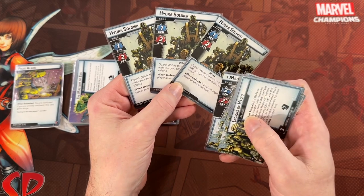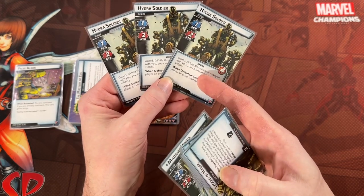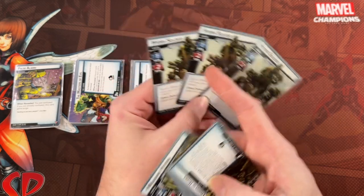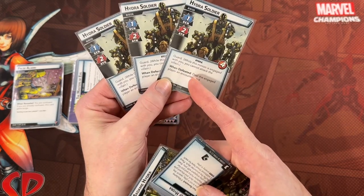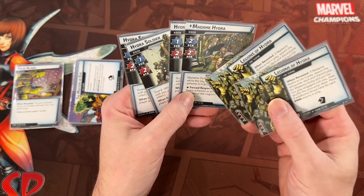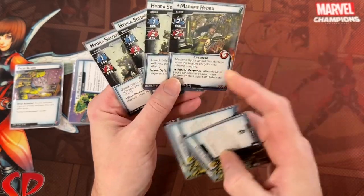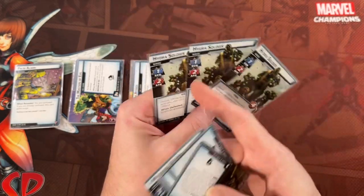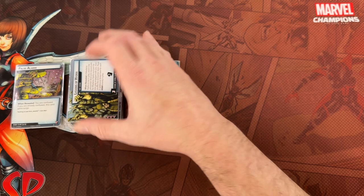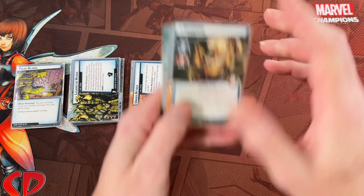It also has three Guard minions — and the more Guard you put in a villain deck, the harder it gets. You've probably been in the situation where you have the win in your hand, just enough damage, and then a Guard minion pops out and eats up the damage you were going to put on the villain. Always keep an eye on how much Guard is in a set. These minions themselves aren't too bad, but the set as a whole is pretty tough. Legions of Hydra is a rough side scheme, especially if you're playing a Hydra villain. I'm also calling this Heavies — a six-health minion and three fours.